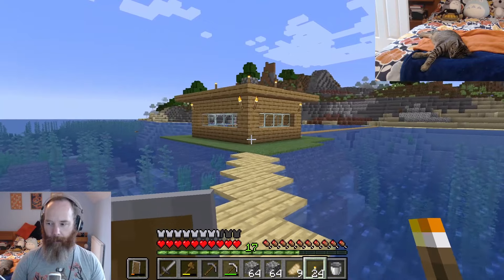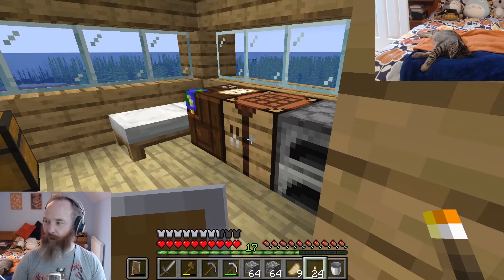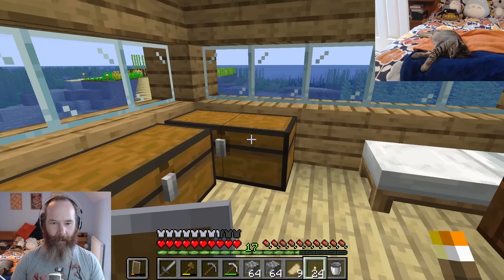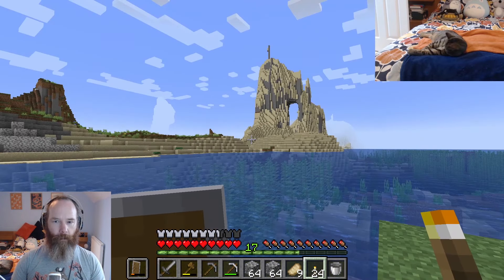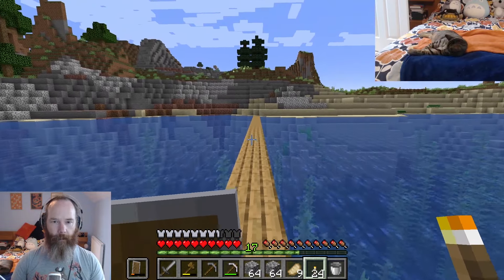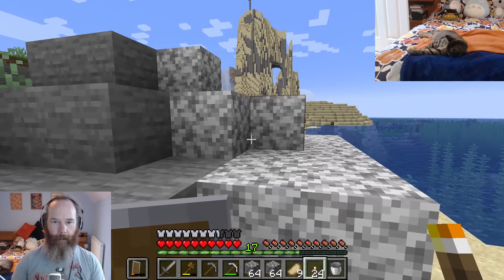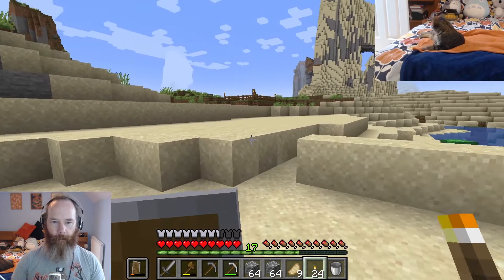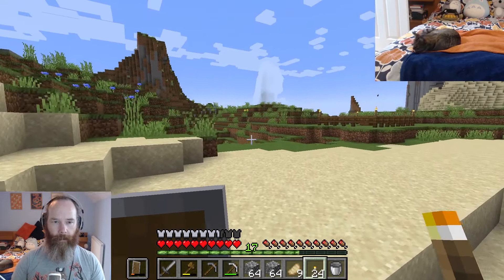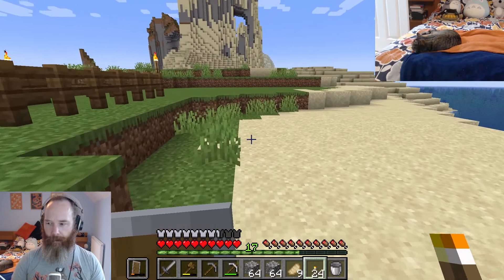I've got my spruce trees over there that I planted — we need to go and sort those out. Dodger is accompanying us tonight in the corner. I actually have quite a lot of stairs here which is going to be useful. We'll make some crafting table and some chests over here because this is going to be our staging area. We'll go and grab that wood in a little while.